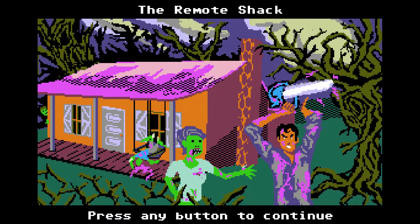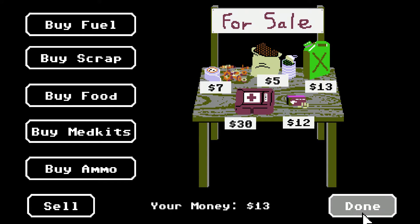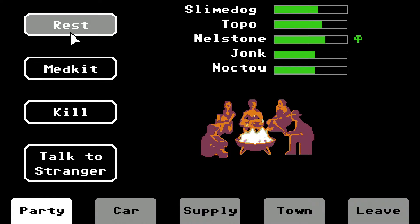We found Ash, which is cool — we ended up in the remote shack and unlocked Ash as a playable skin for the characters, which is awesome. You hit towns and can stock up on stuff. Here are the health levels of everybody in our party. Nelstone got bit, but you can keep them alive with health packs. As long as an infected person doesn't die, they don't turn into a zombie.